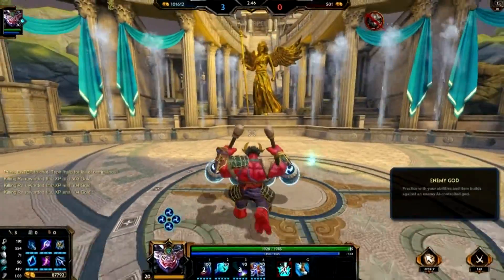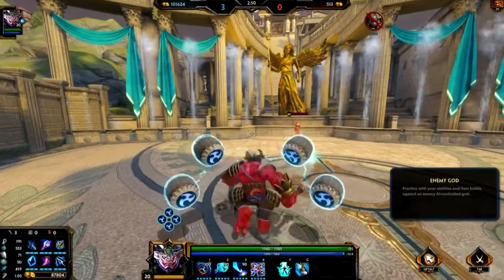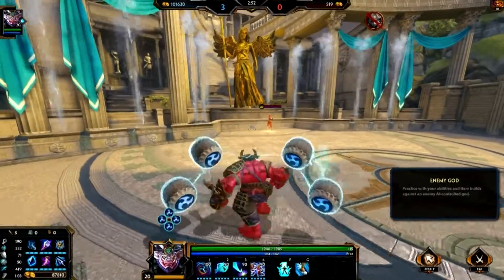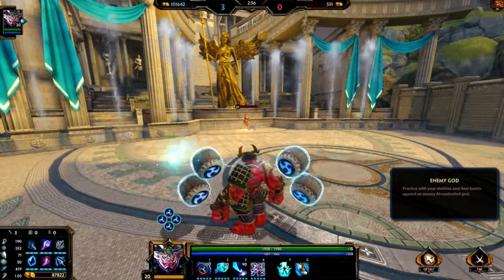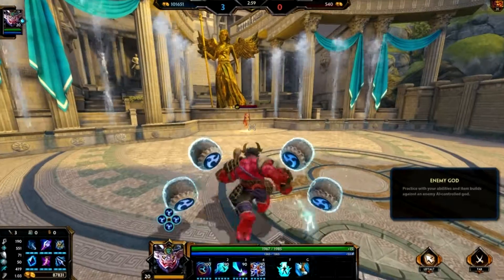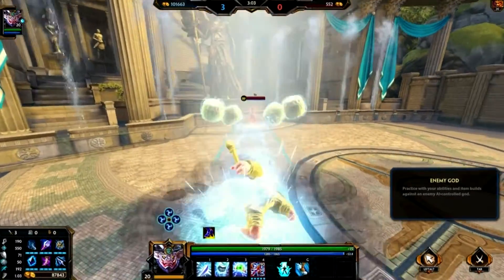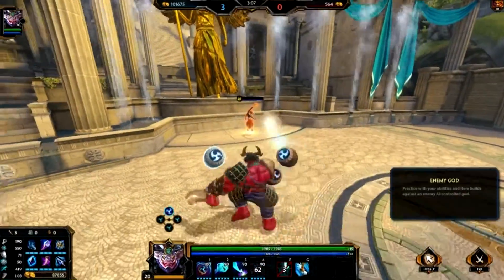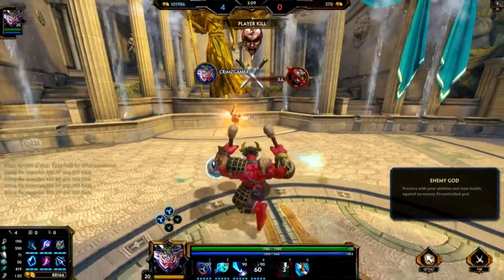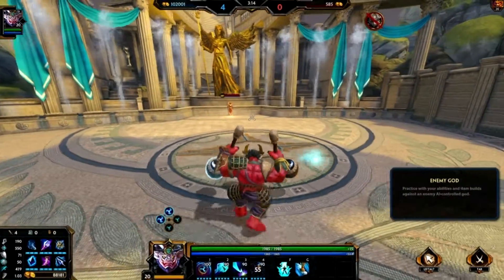The next move I'd like to show you is Raijin's ultimate, his number four. What it does is it's very similar to Chiron's ultimate — he will jump into the air and perform a series of attacks with his drumsticks. As you can see, a lot of damage done for that ultimate. Basically an insta-kill, because he had barely any health left after I did that.